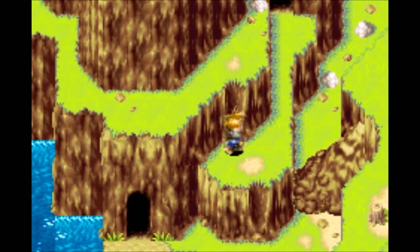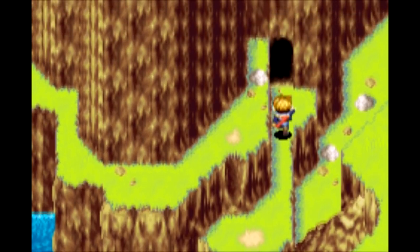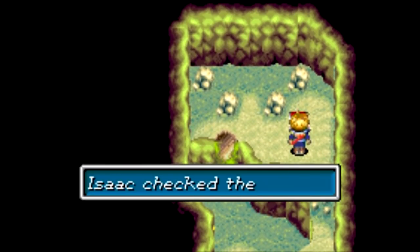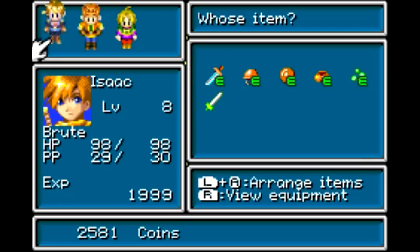Whenever you see that — I don't know, like an indentation or something in the rocks — that means you can slide down when normally you couldn't just jump down that distance. But over here we get a better weapon! Awesome!